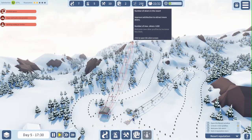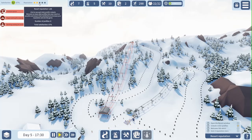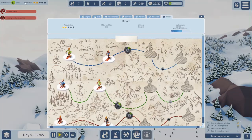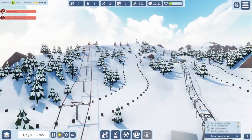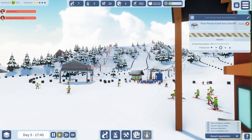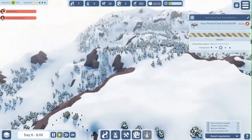I'm also almost at 300 skiers at the resort. I have two reputation stars, so that is one more to go. And I think it is going pretty well so far. I have to open the resort window — like this, yes. So I just need to get 200 more skiers. As you can see we have just over 300 skiers at the moment. And I really need this ski lift.